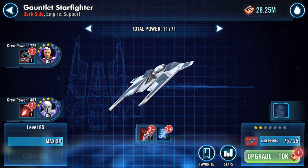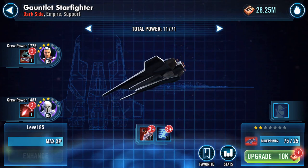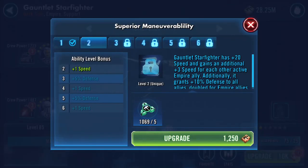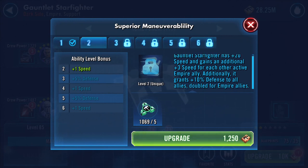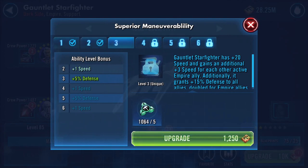I put 11,771 - yay. Where do we go next? Abilities. So Gauntlet Starfighter has plus 20 speed and gains an additional three speed for each other active Empire ally. Additionally, it grants plus 10% defense to all allies, doubled for Empire allies. Yay, I'm glad I don't have to repeat that.